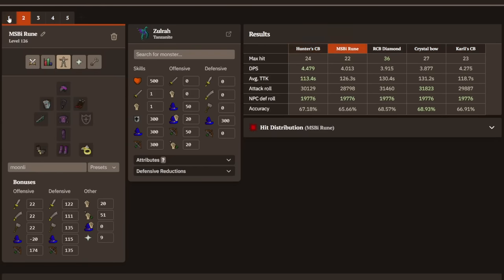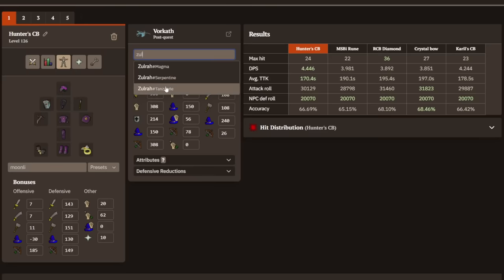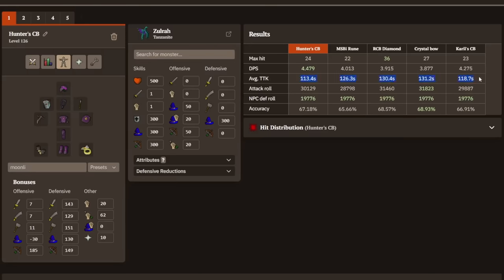For the average time to kill a Warcap, the Hunter's Crossbow comes in at 170 seconds. The next would be Kyrill's Crossbow at 178 seconds — eight seconds faster — and obviously a lot faster than the MSBI, RCB, or Crystal Bow. For Zura Tenzanite Form, the Hunter's Crossbow is always the best option available out of these.